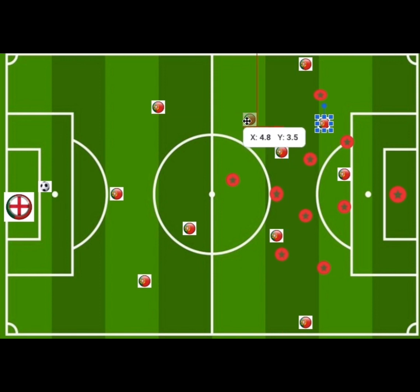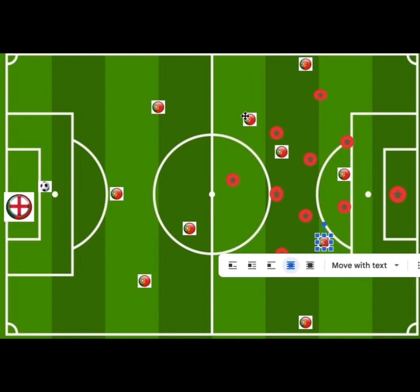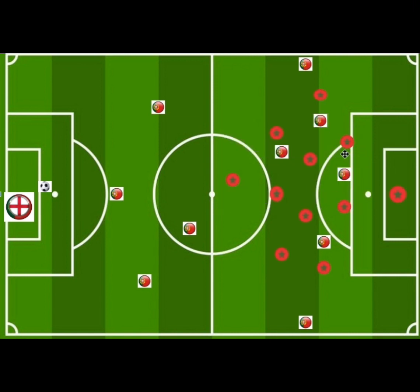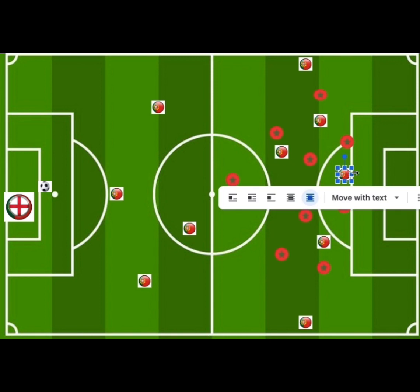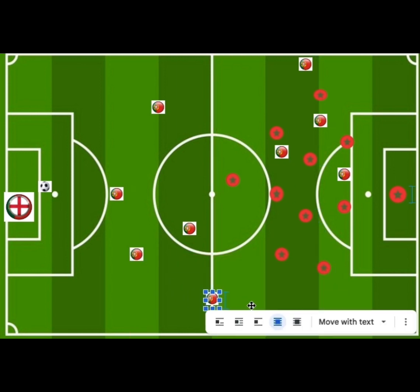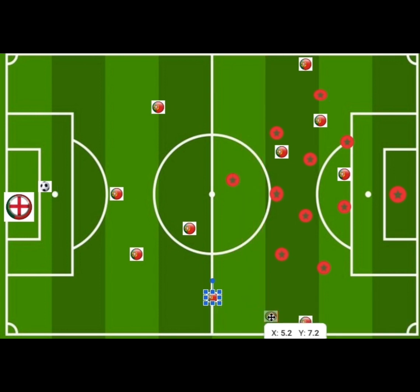The player in the center of the attack, positioned between the center backs' line, mostly operated as a target man. At times, Portugal would swap the attacking midfielder to drop back and join the defensive line, allowing one of the center backs to push up, placing that player wide, and the wide player would then move into the half-space.